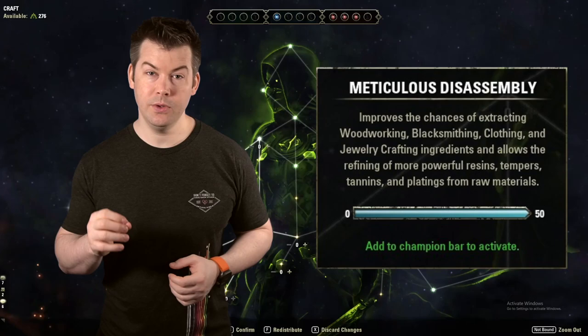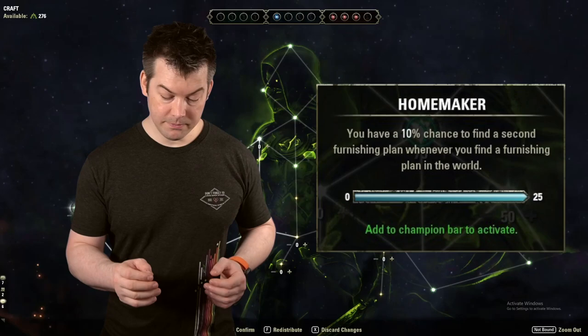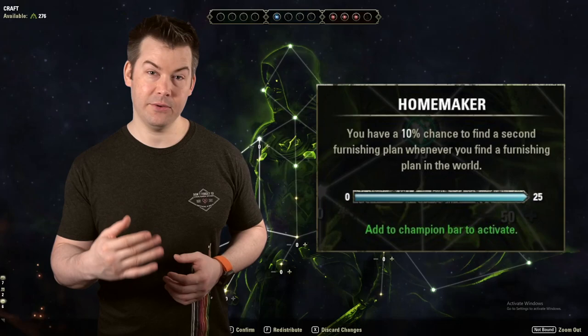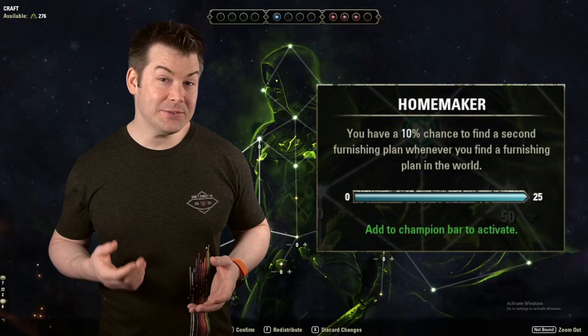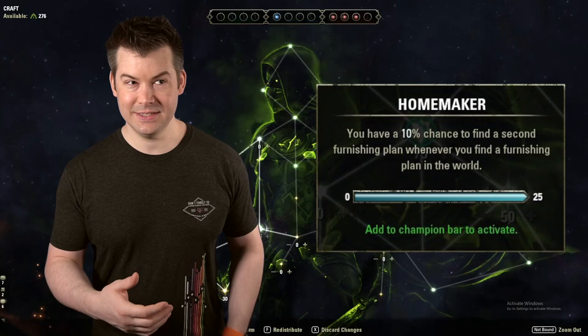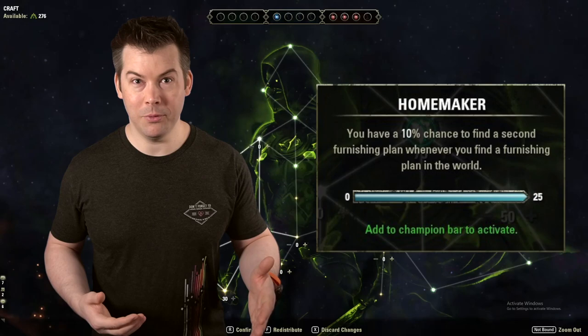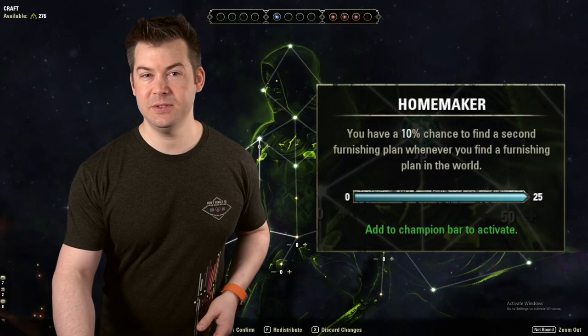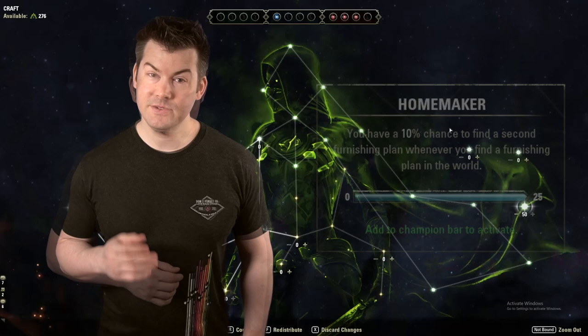Homemaker's Will — if you're someone who likes to loot every urn and box out in the world, it gives you a 10% chance to find a second furnishing when you find one. It sounds cool, but the base drop chance is usually 1% or even lower, so the math works out to going from 1% to about 1.1% — pretty small. You do have to slot it, so there's probably something else you'd want there. But if you're someone who loves looting everything, then absolutely grab it.